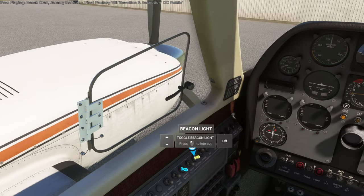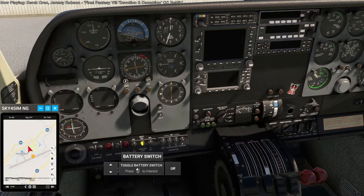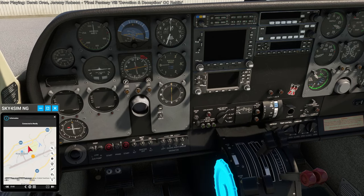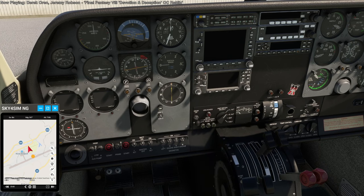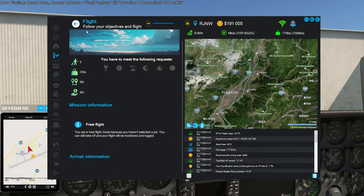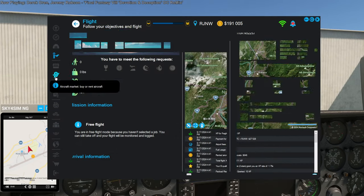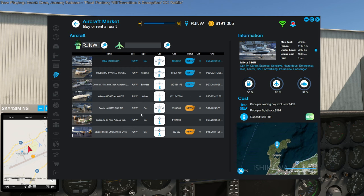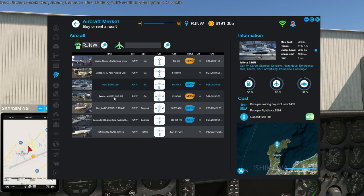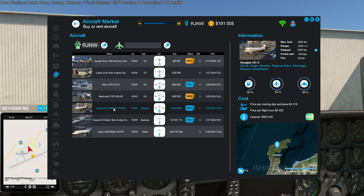58 minutes. We are up to 191,000. Let's quickly take a look at what planes they have here. They have another Milviz but we already got that. Deposit 883,000 for the DC-3 — a long way off from that, unless we take a loan.